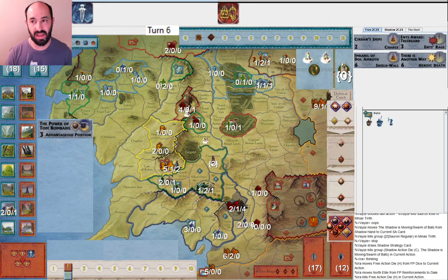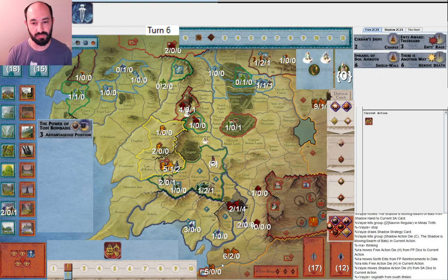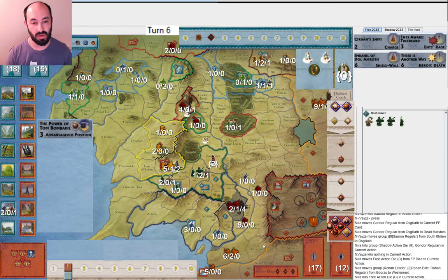I guess I still have Imrahil of Dol Amroth and Cirdan's Ships, so I'm not worried about Dol Amroth. I'm trying to tempt Shadow to march in there, thinking they could sneak it in. Instead they go to Osgiliath from South Ithilien — that makes a lot of sense — and they go ahead and take it. I run away to Dead Marshes, thinking maybe I can sneak into Mornon. I go ahead and use this character action to move into Westfold because I'm a little worried about corruption at this point, with four dice on a five — I'm definitely getting hit.